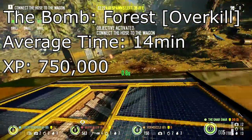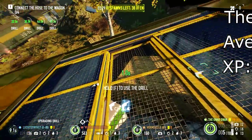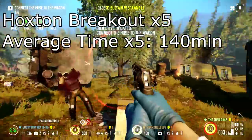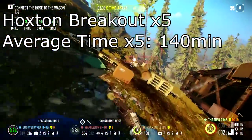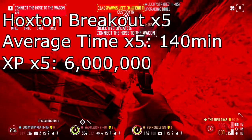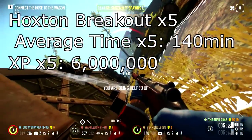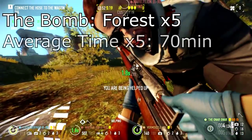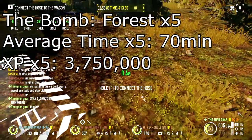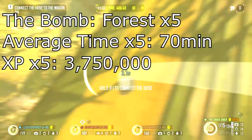You guys are probably saying 750,000 is nowhere near 1,200,000 — but it's the time that we're focusing on. So let's multiply all these numbers by 5. Hoxton Breakout done 5 times is going to take you 140 minutes and you're going to get 6,000,000 XP. Now if we do the Forest 5 times, it's going to be 70 minutes — exactly half the time — and the XP is going to be 3,750,000.